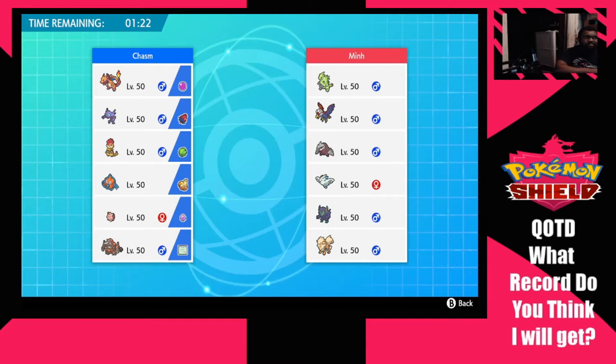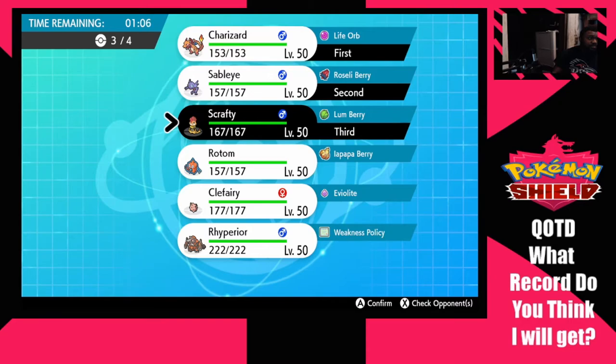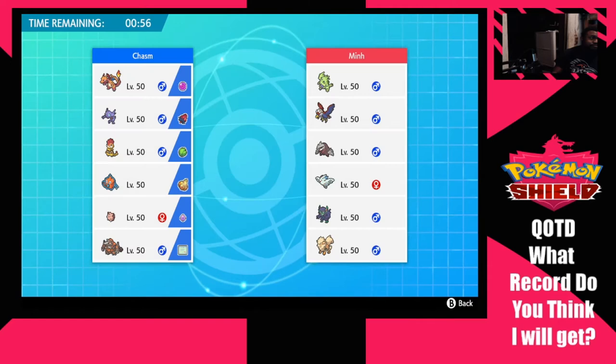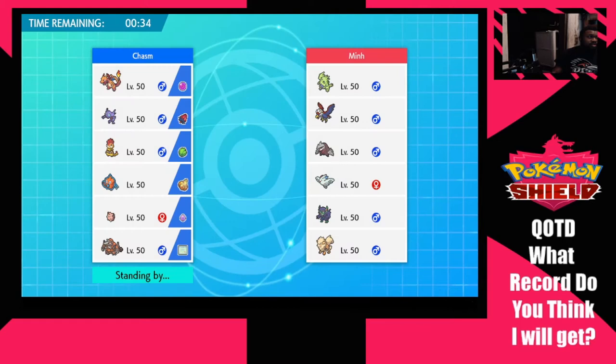Battle two: we're up against what looks like a Sand team — very Series 1-type of team. We got Braviary, the Sand team core with Excadrill and Tyranitar, Togekiss, Grimmsnarl, and Arcanine to worry about. I already had this matchup in mind. I'm going to lead Zard and Sableye with Scrafty in the back. Scrafty could really do some work in this type of game. The opponent isn't running what I'm afraid of — hard Rain or Gyarados.